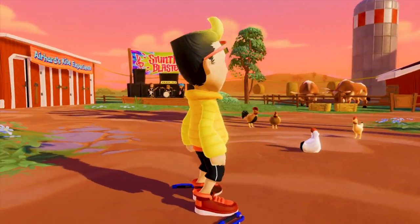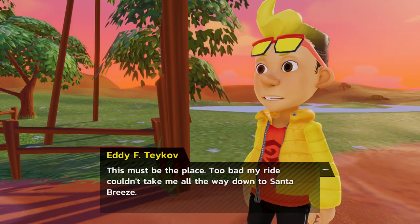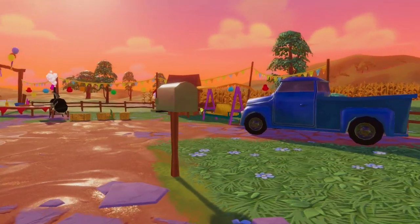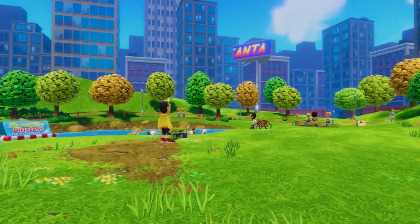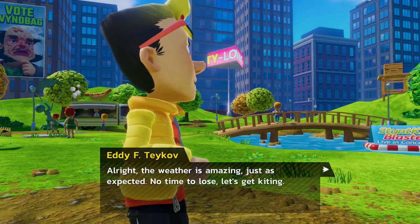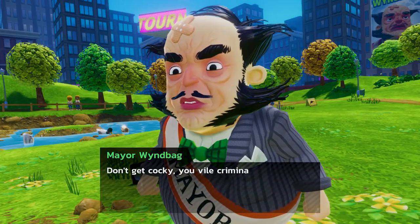Now let's take a closer look at the story mode. You play as Eddie Takeoff, an extraordinarily talented young kiting enthusiast, setting out on his journey to becoming a true professional kiter. As you take your first steps towards stardom, reaching the world-famous kiting paradise of Santa Bri City, you quickly discover that kiting has in fact been outlawed all over town by the eccentric mayor Windbag.